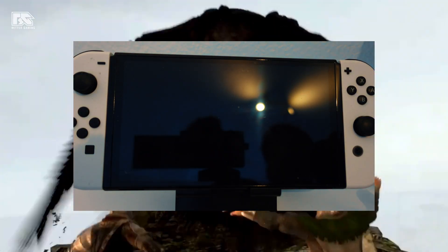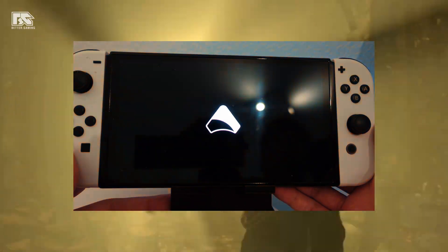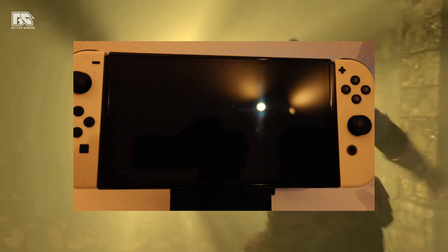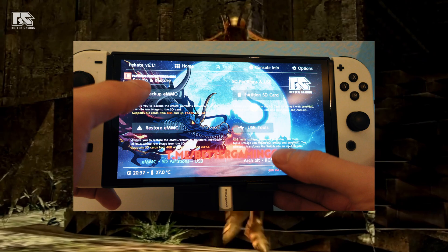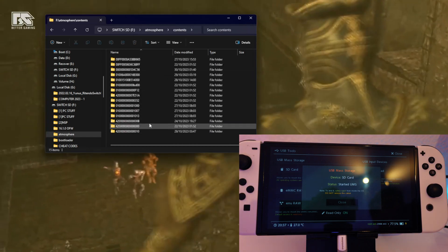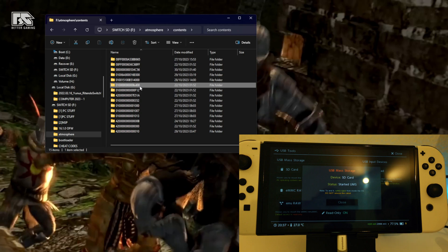Once done, click 'Reboot.' Here I'll show the first error that will pop up for most of you. When you start the custom firmware emuMMC — the Switch is now on 18.0.0 — you may see a little error showing a program ID like '01...BD00.' What you need to do is press power to reboot, connect your micro SD card to your computer via Hekate's USB Tools > SD Card, navigate to atmosphere > contents, find the folder matching that program ID — '01...BD00' — and delete it.